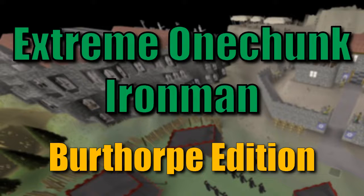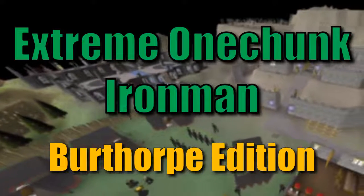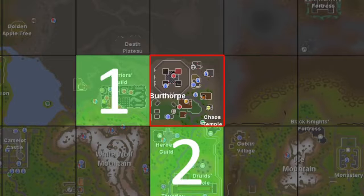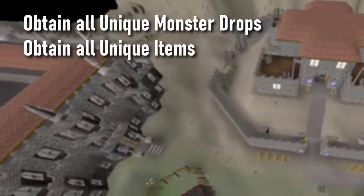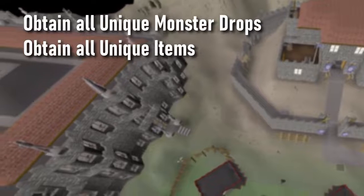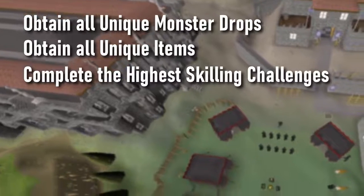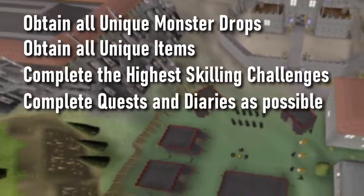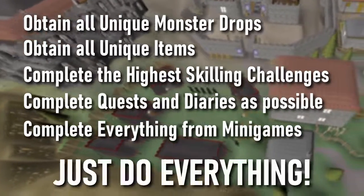Welcome to my Extreme One Chunk Iron Man series. If you haven't heard of an Extreme One Chunk account before, it's where you must complete everything you can do within a single game tile or chunk of the RuneScape map. After you complete everything in that chunk, you can randomly roll a chunk adjacent to it that you can walk to. The rules of an Extreme One Chunker are: obtain all unique monster drops and unique items within reason, complete all the highest skill challenges, complete quests and diaries as much as you can, complete everything from minigames, and pretty much just do everything.